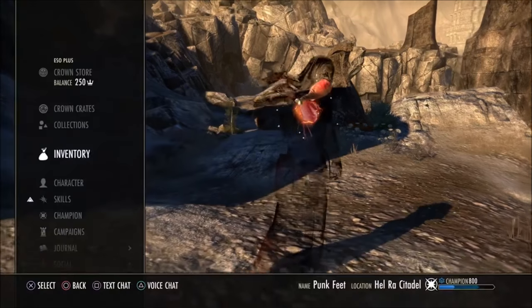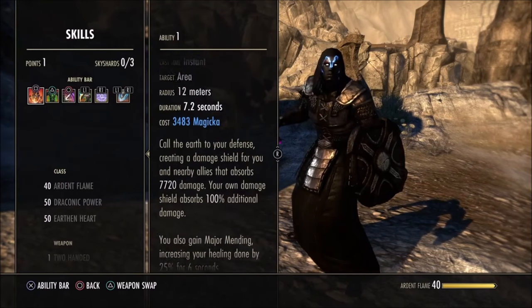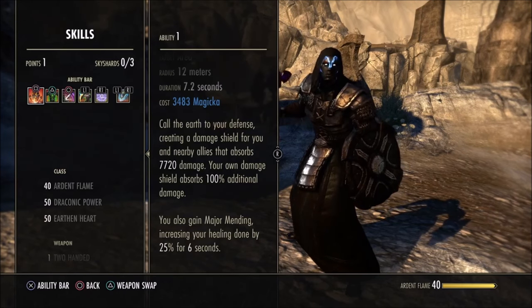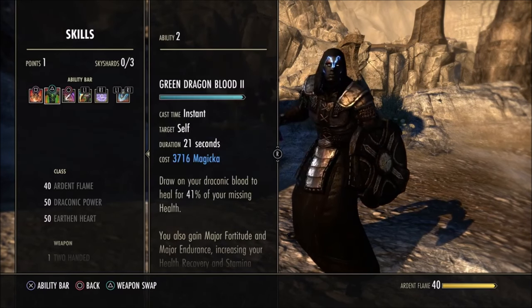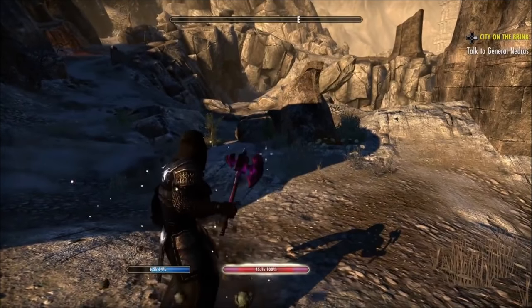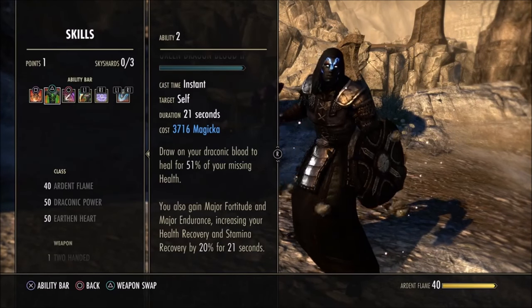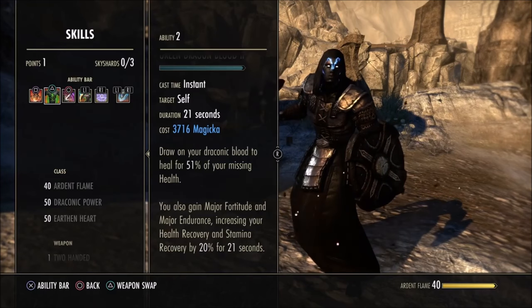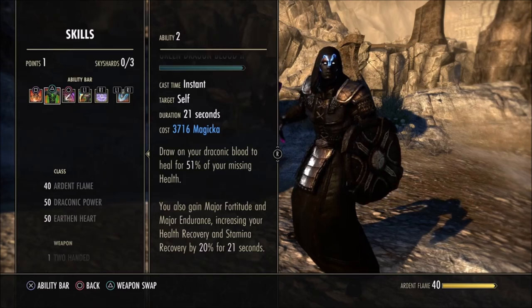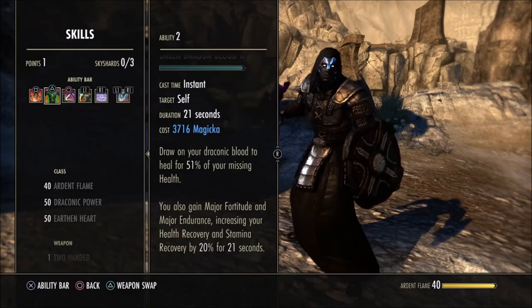Skills overview — Igneous Shield gives a big shield for you and your group, and increases your healing done after you press it. You can spam it because the sustain is there. The heal after Igneous Shield scales off missing health — 51% of your missing health — so if you're really low you get a bigger heal. With the new patch it will also crit and grant minor vitality, making it the better heal compared to Coagulating Blood.